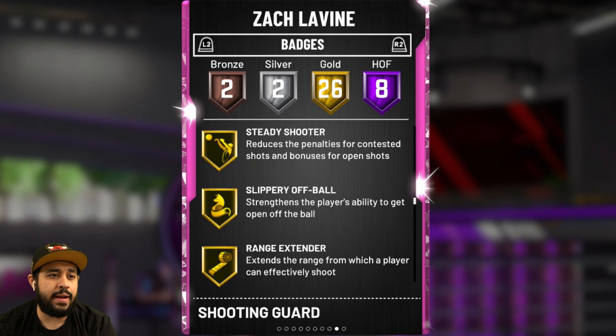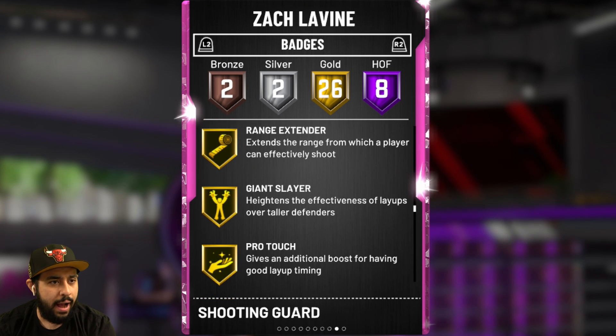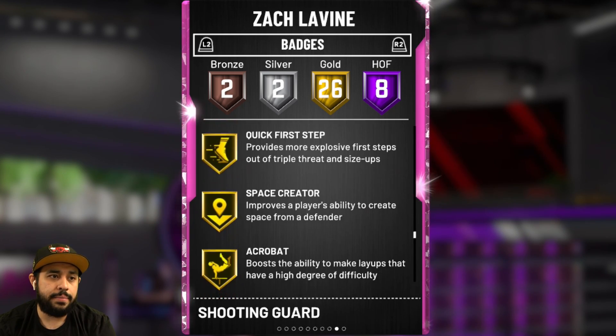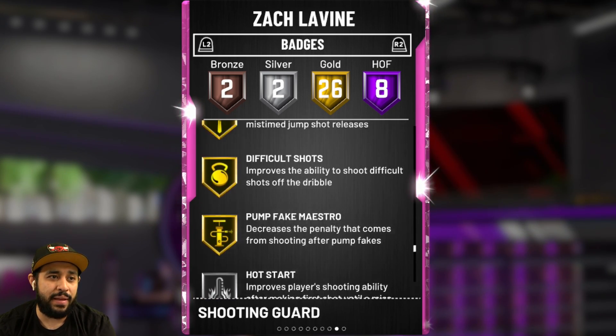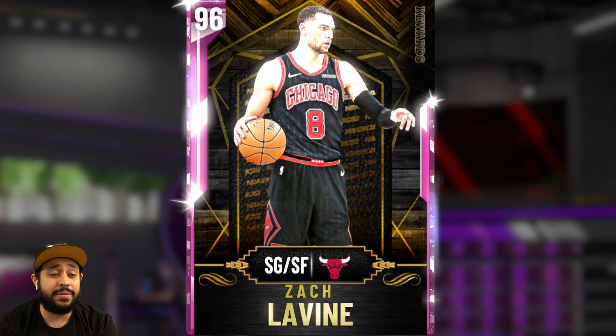He does have Steady Shooter at Gold, Range Extender, Giant Slayer — wow, I didn't know he had Giant Slayer — and Gold Quick Draw. Oh my goodness, he has Flexible Release too. He's gonna be incredible. We gotta get some gameplay.